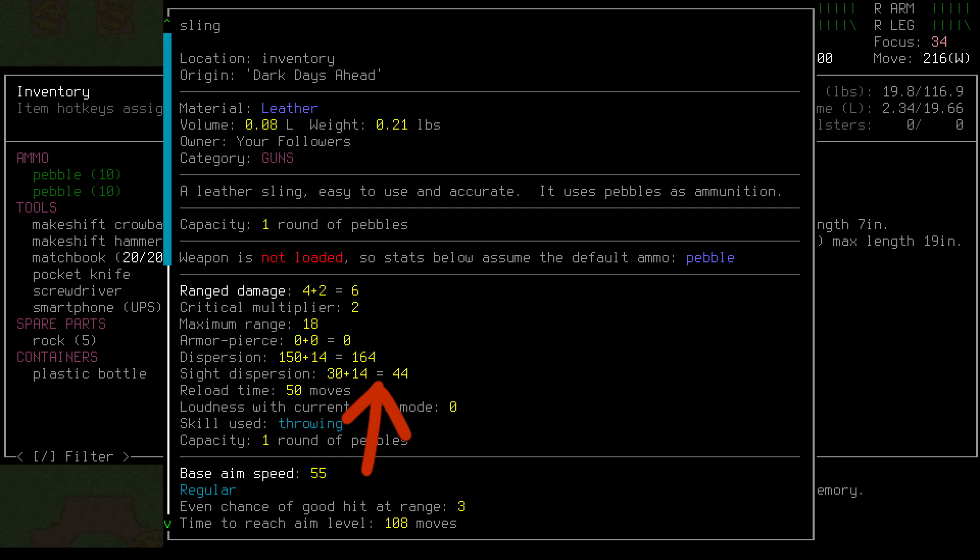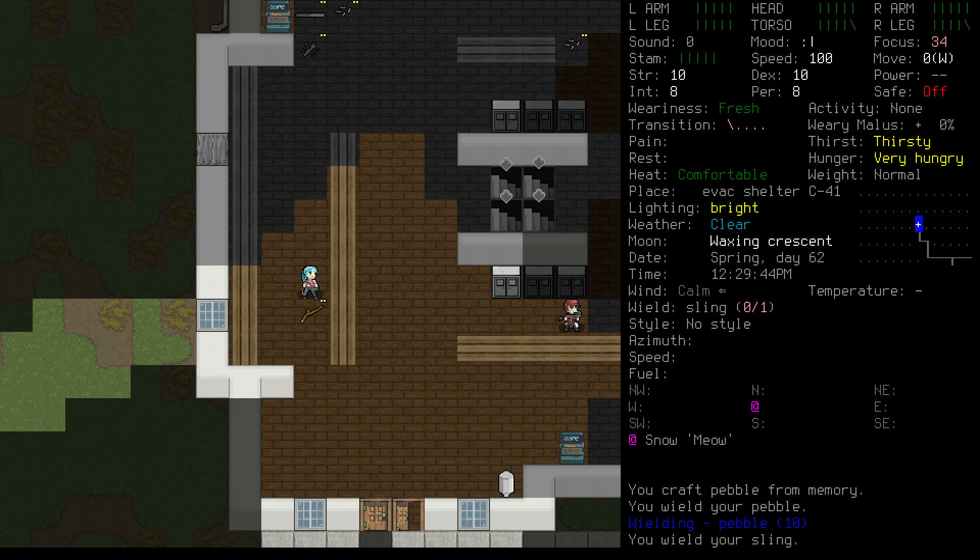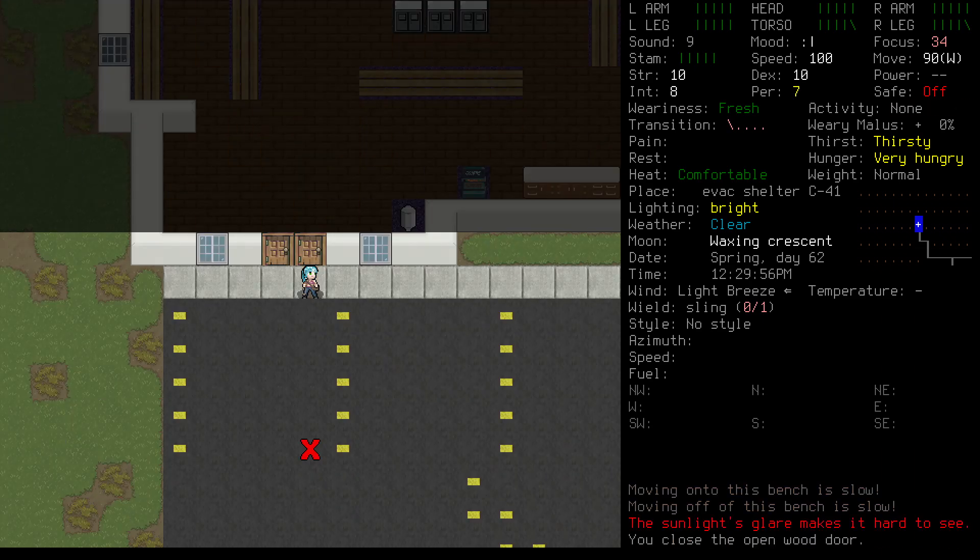Sight dispersion is similar to dispersion, but represents how much our actual aim might be visually off even if we're rolling perfectly. This doesn't mean much on a sling, but if you're shooting a rifle or something, you could bring the number down by modifying the gun with better sights. It takes 50 moves or one half second to put a pebble in the sling. This doesn't sound too bad, but it isn't accounting for you fishing the pebble out of your pocket — that might add a second or more to the total firing time. So overall, the sling is a fast, weak weapon. It's one-handed, which means it can be fired effectively while one of your arms is injured or while you're driving a car or riding a bike.